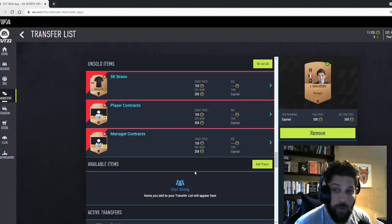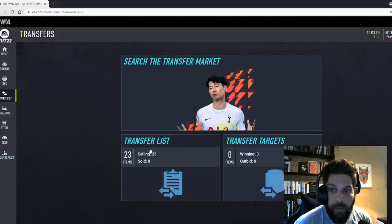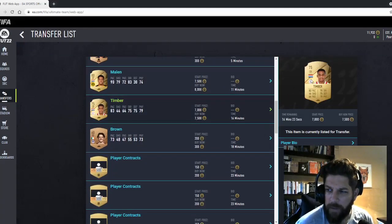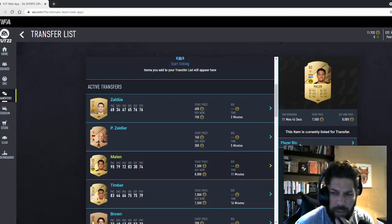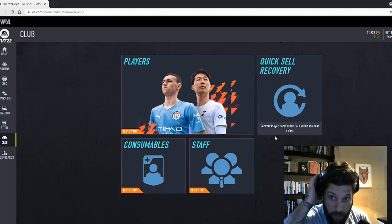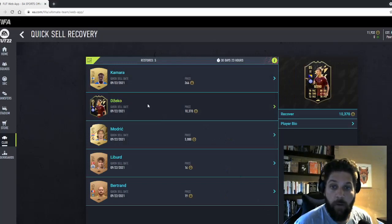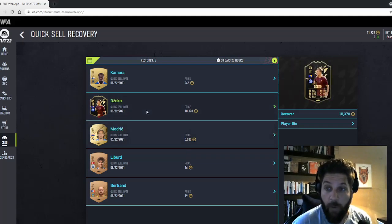A lot of the early SBCs require a German striker, an English four, an English three, any English CDM — so those sell. You can sell some managers and kits too, like a French or German manager. I'll show you how I do the bronze pack method. I've already got 11k, though that's a bit low because I tried some other stuff — I bought Timber at 6,500 trying to sell him at 7,500.